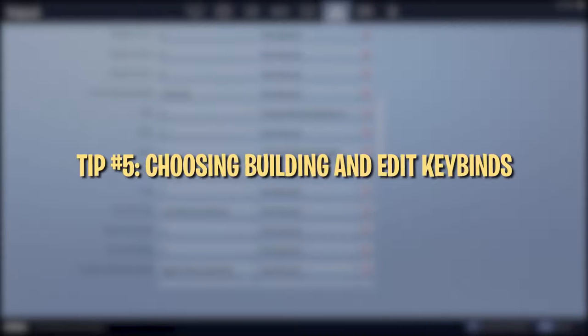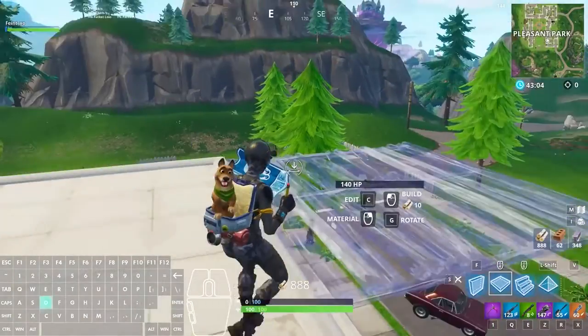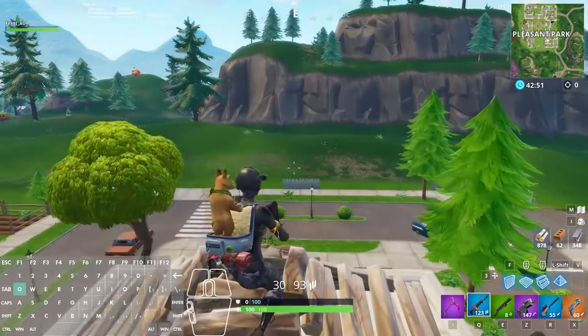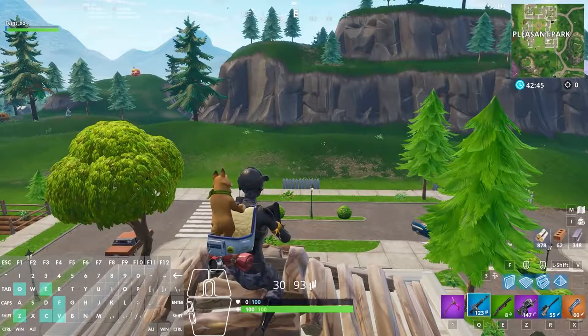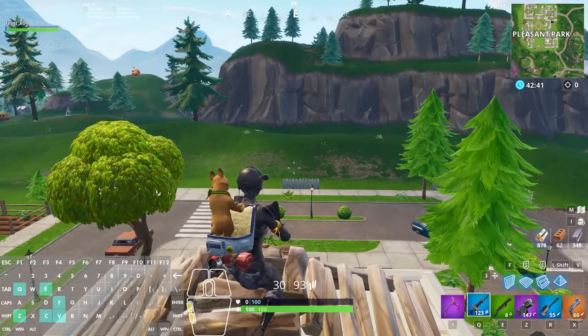Now let's talk about your building keybinds specifically. The default binds are Z, X, C, V, which aren't horrible, but we would recommend playing around with them to find the most comfortable combination for you. For building keybinds — your wall, floor, ramp, and pyramid — keep them on your most important keys like Q, E, Z, F, C, V, mouse button 4, or mouse button 5. Finding the right combination is a matter of trial and error, and may take some time testing in Playground.